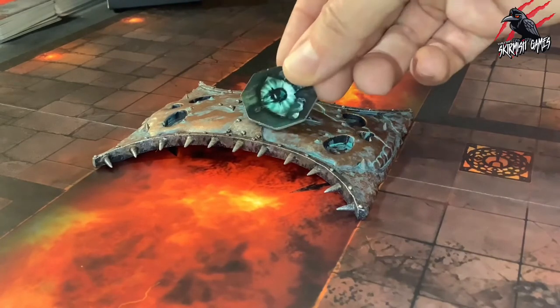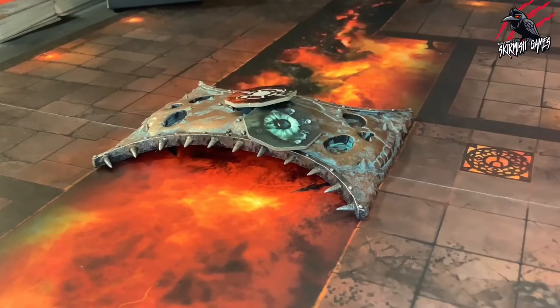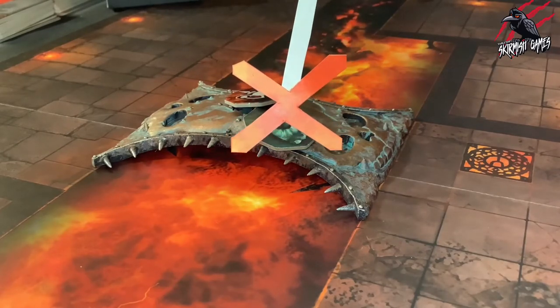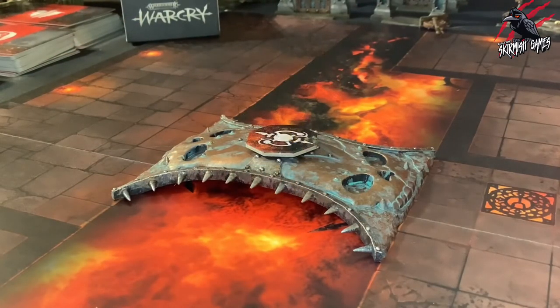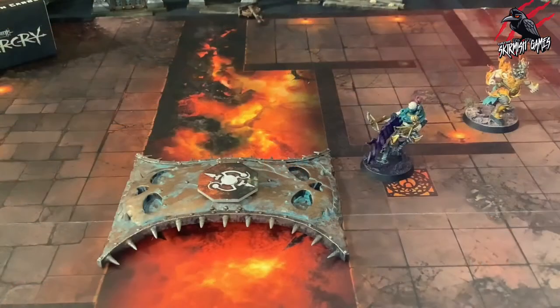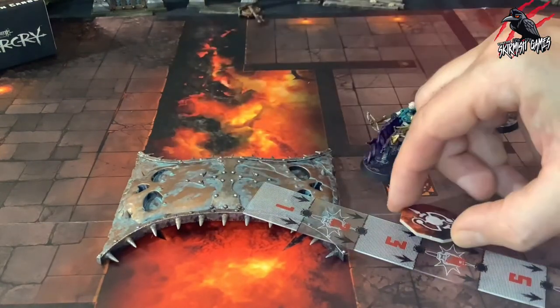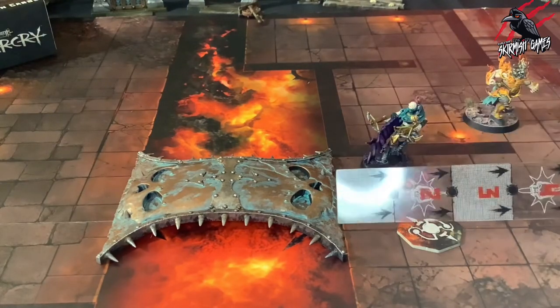The next rule for bridges is regarding objectives and treasure tokens. Objectives and treasure tokens cannot be placed on bridges. If a fighter on a bridge drops treasure, the players roll off. The winner of the roll off picks a point on the battlefield floor within 3 inches of the fighter and within 1 inch of the edge of that pit, and places the treasure token there.